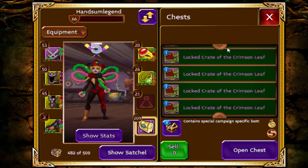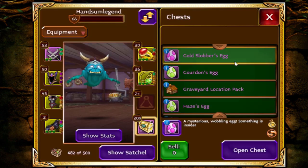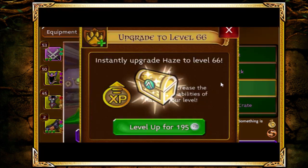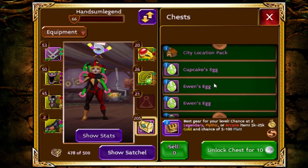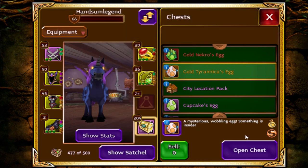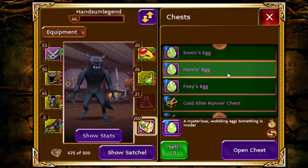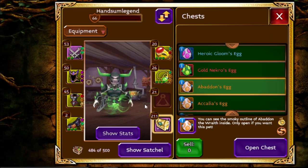I am doing this for the title — the Collector. This is an APS, as in achievement points, that you get when you reach 150 pets. It costs an insane amount of gold to reach that far, and it is quite hard to do as well. I have been playing for about more than a year.